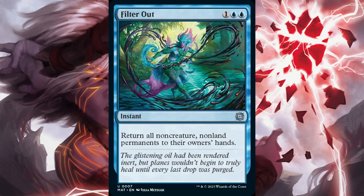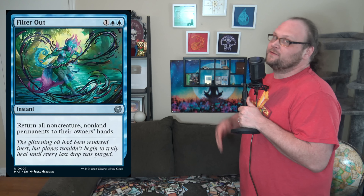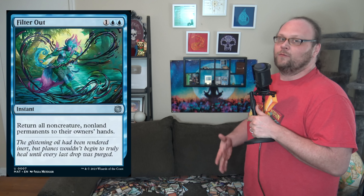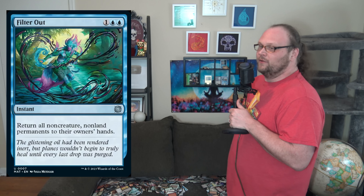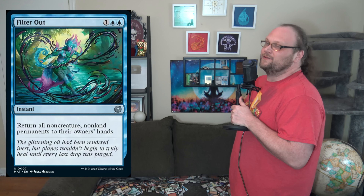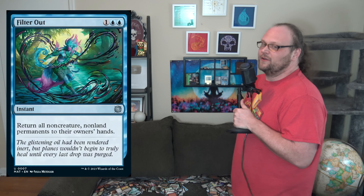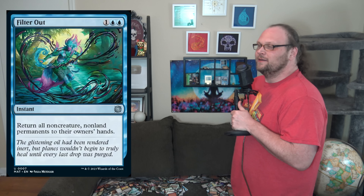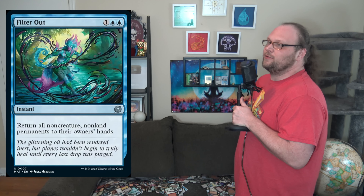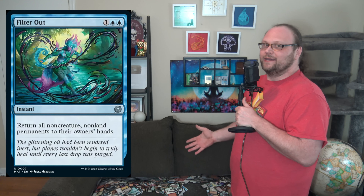Filter Out is 3 mana — one and two blue for an instant that returns all non-creature non-land permanents to their owners' hands. That is more what I'm talking about. It's a pretty good sideboard card — you can reset your own Reckoner Bankbusters, wedding announcements, sagas, planeswalkers, while also messing your opponent up. It's great for getting rid of treasure tokens, blood tokens, planeswalkers, and artifacts. Could be pretty good in commander and even some older formats. I like this card a good bit, but I'm not sure it's making a main deck anytime soon.